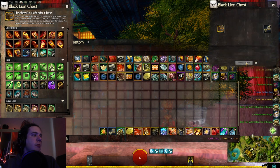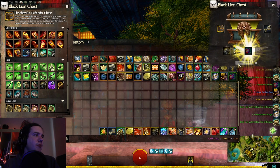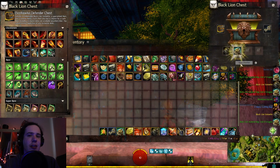First up, two End of Dragon material bags. Nice. We got some Bloodstone dyes and more materials. I think that's going to be the main thing we get this time around is just materials.